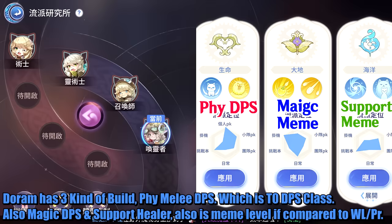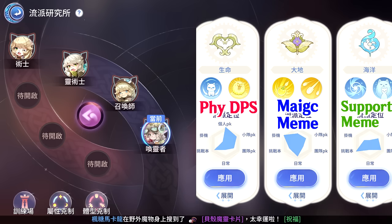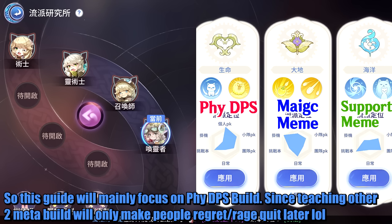Doram has three kinds of builds: physical melee DPS, which is tier 0 DPS class; also magic DPS and support healer, which is meme level if compared to Warlock and Priest. So this guide will mainly focus on physical DPS build, since teaching the other two meta builds will only make people regret or rage quit later.